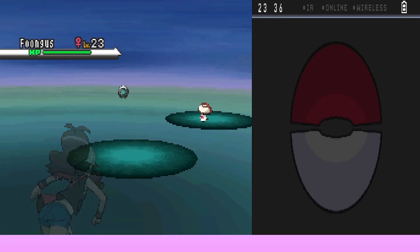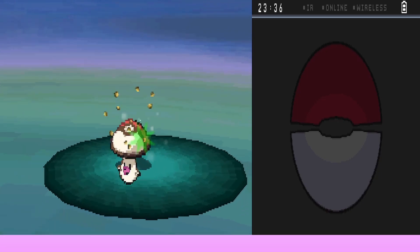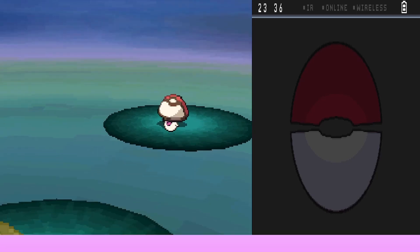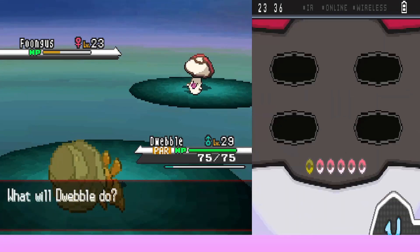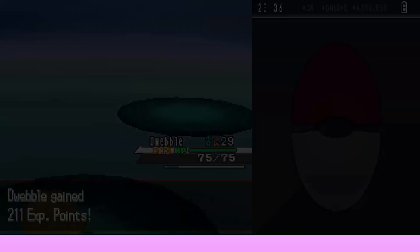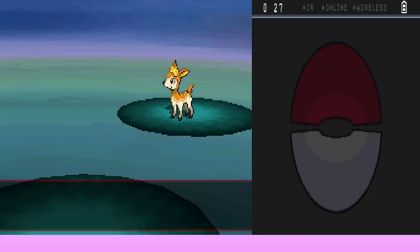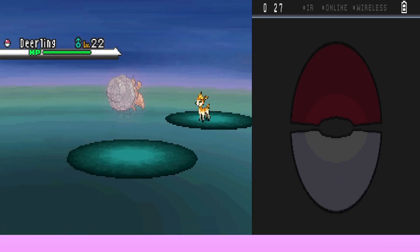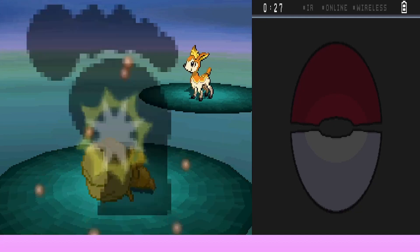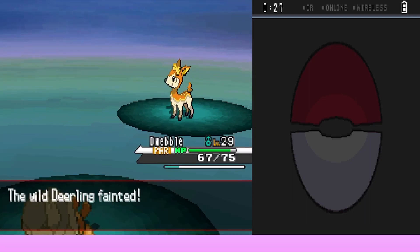On the very first step back toward the house they run into a Foongus. Joe notes he wasn't even on the bike and Foongus still appeared. Bug Bite doesn't finish it and they get paralyzed. It tries to use Ingrain to regain health. They Bug Bite again — Foongus tries Ingrain again but it's a silly move. They gain 211 experience. Two steps later they find another Deerling and dispatch it with Bug Bite. Rocky Helmet finishes it off. They gain 217 experience.